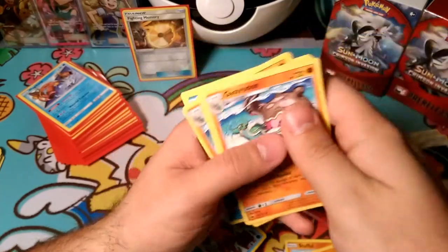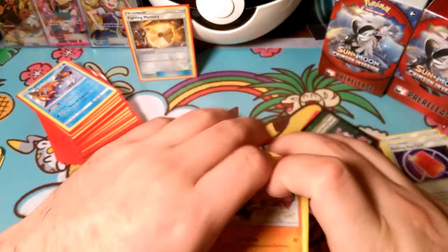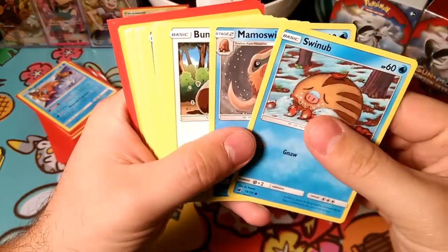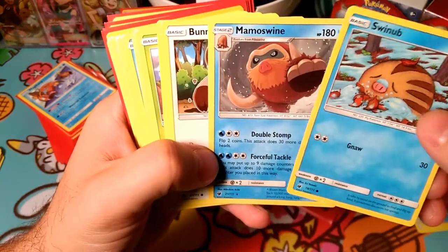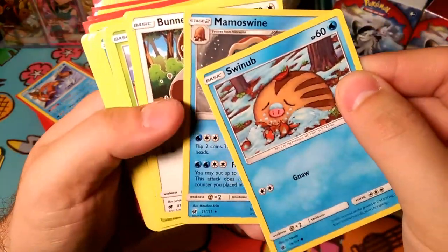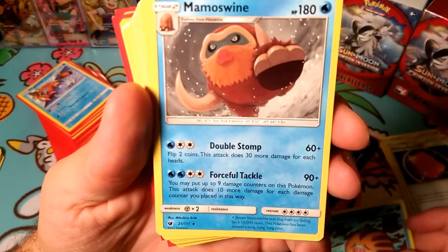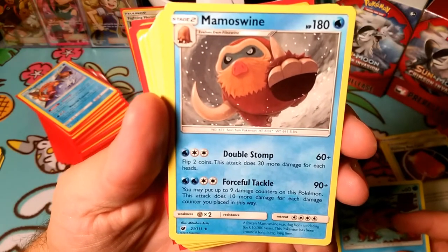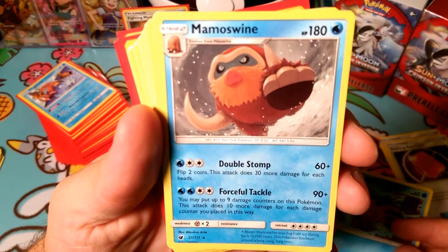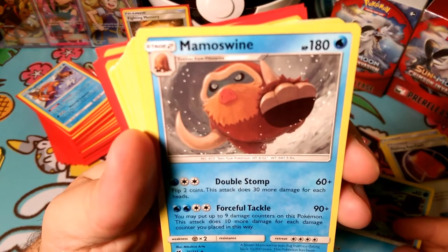From the packs we got a Swinub and a Mamoswine but no Piloswine in the middle, so we weren't able to use that. Gnaw does 30 damage. Mamoswine is a rare - Double Stomp: flip 2 coins, does 30 more damage for each heads, so that can do 120 damage for a Water energy and a double colorless. It has 180 HP which is really high - almost as high as Gardevoir.